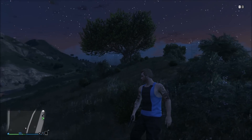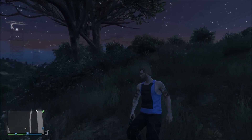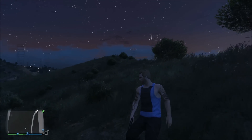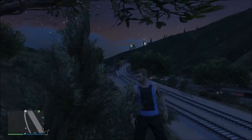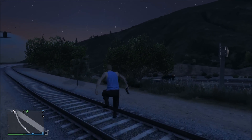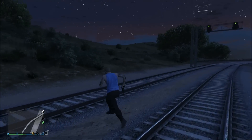Once you let go of the aim button, your character should glitch out and you should just start flying around. The sad thing is I actually ran into a tree unfortunately and it stopped the glitch from happening, but most of the time it will not do that, so you should be good to go. I'm going to go ahead and show you another clip of me actually flying over the city.